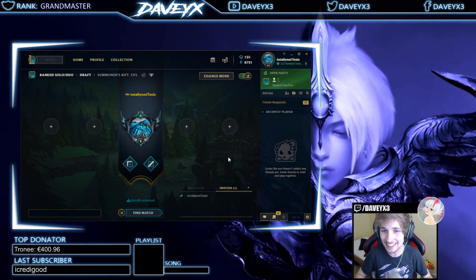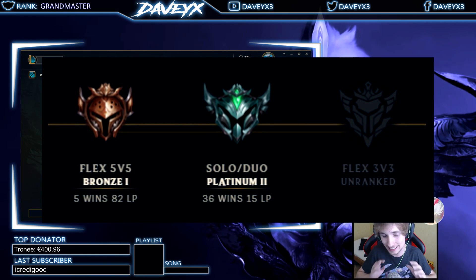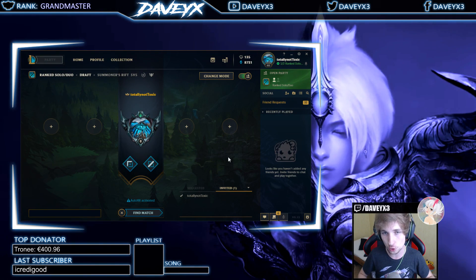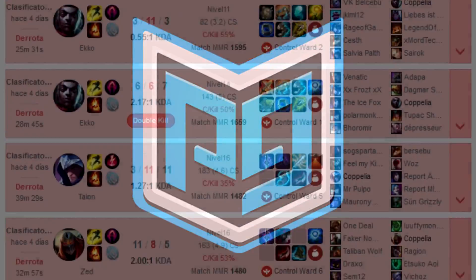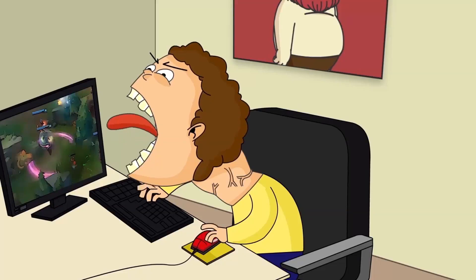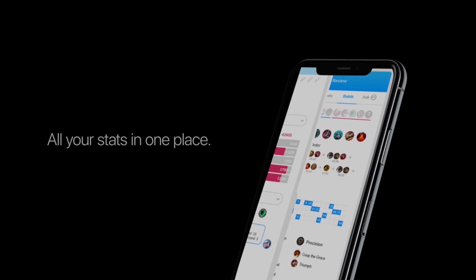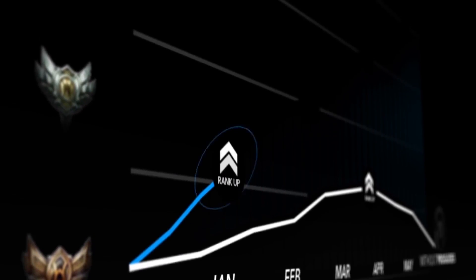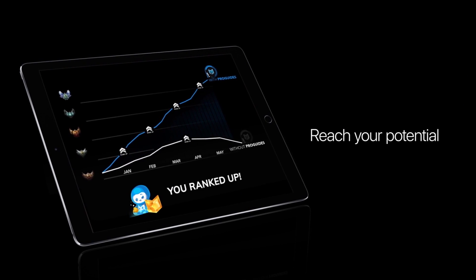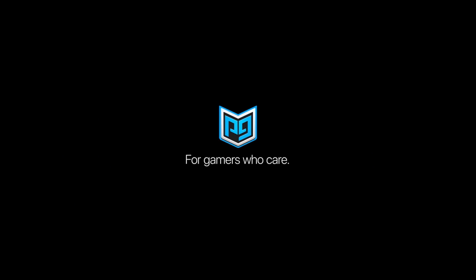In the last episode we ended up in Platinum 2 with 15 LP. Let's continue the series today. This video is sponsored by ProGuides. A lot of people have been messaging me about losing streaks and asking how to start winning. I always say go to ProGuides, which has the best videos on getting better at League — courses with pro players, champion tier lists, matchup tools, and 24/7 Challenger coaches. Check out the link in the description below.